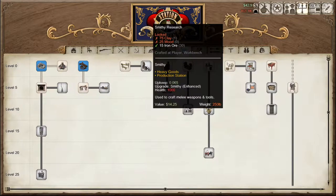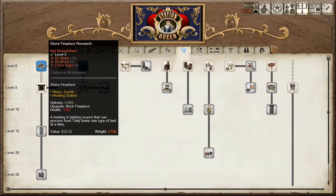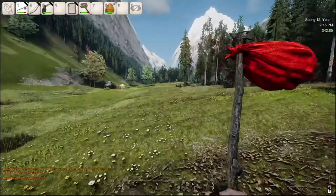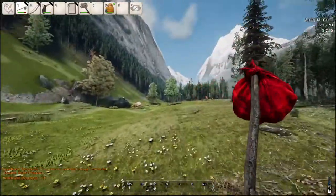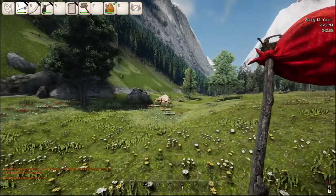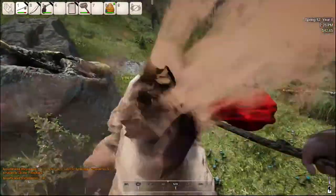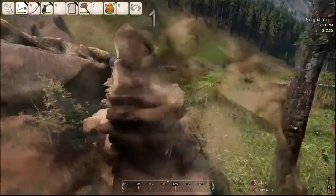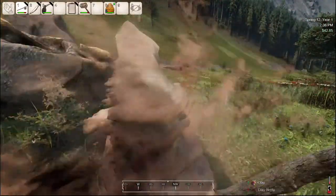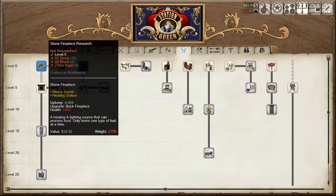Smithy. To be able to make this I need two ingots, and I'm pretty sure I can't make any ingots without a smithy. So go back and get some clay. How much clay do I have on me? Yeah, that's it. I might be okay — wait, I need a lot of clay though. It's 75 — is that what we need? 75, no more for this one.